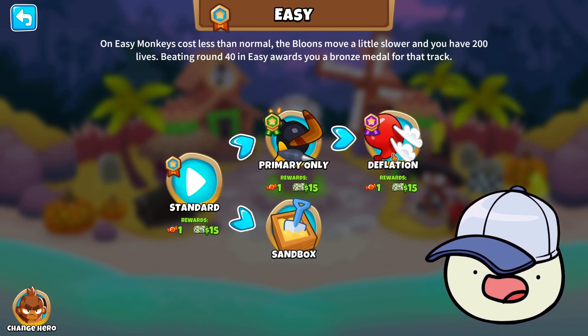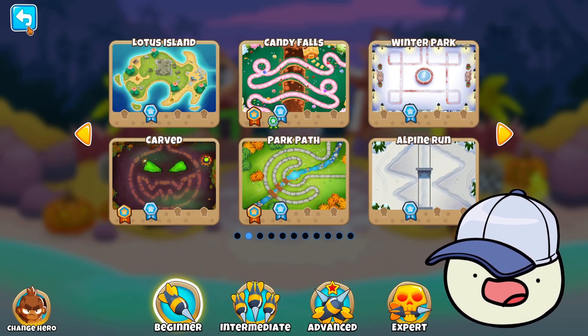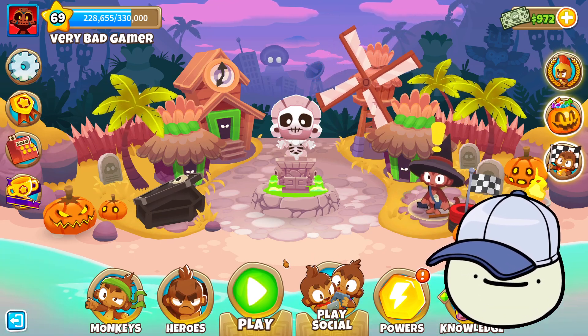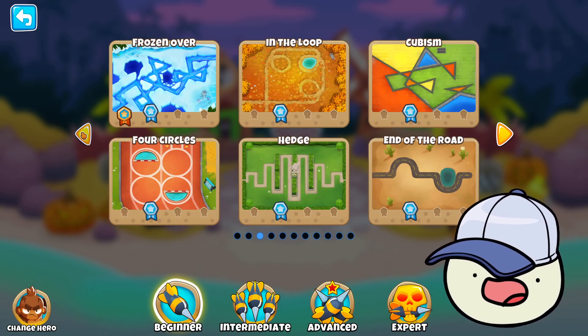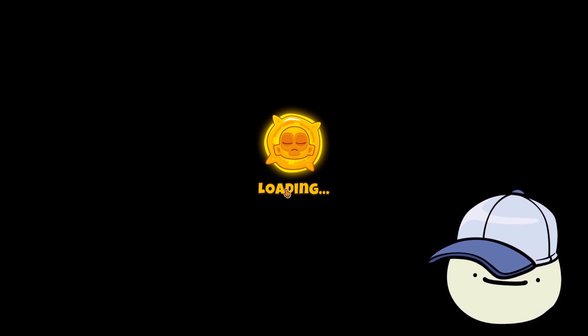We're going on Easy and it's Deflation, because I already did it. I went from around 600 to 900 monkey money, and I played on an easy map. So you can see how good it can be — it can be really good. I'm gonna show you just how good it is.